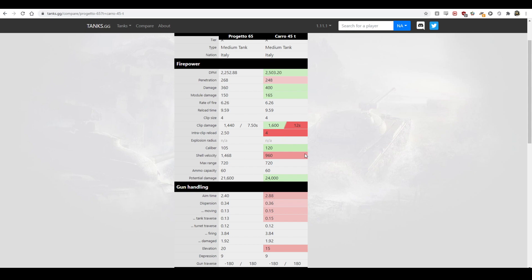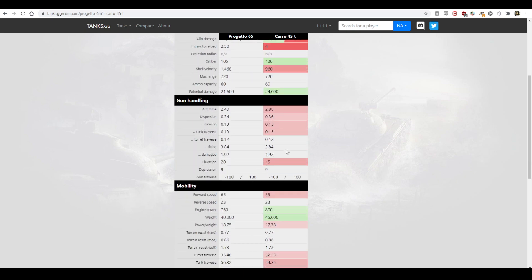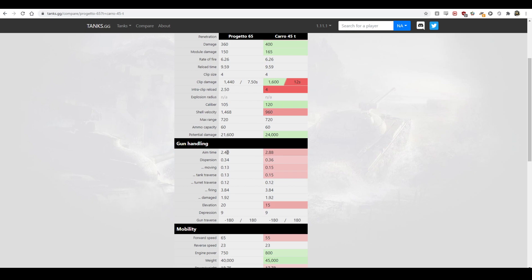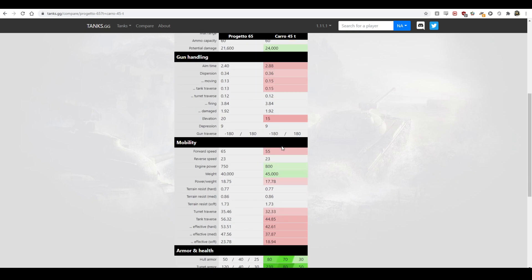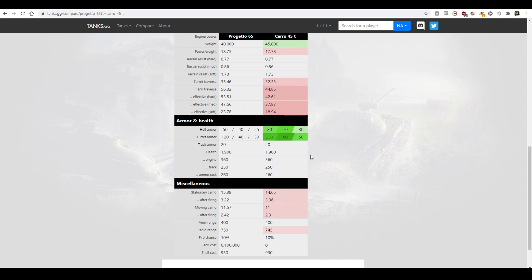That's a huge downside. Shell velocity isn't great either. The gun handling is substantially worse — I find it the most frustrating thing about the Caro. Aiming time of almost three seconds, 0.4 seconds more than the Progetto — that's nearly half a second. Final base accuracy of 0.36, which you can get down to about 0.32, but it just takes forever to lay in. It doesn't matter if you have good DPM if you miss two of your four shots.